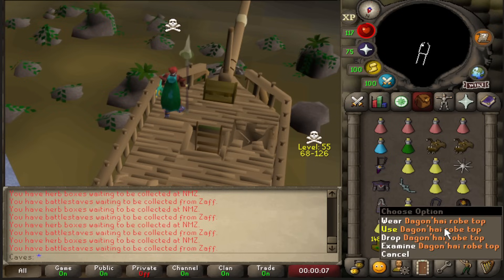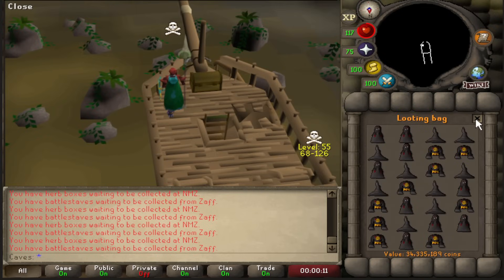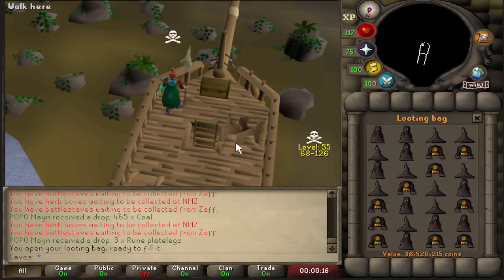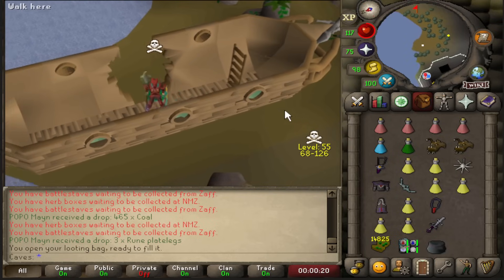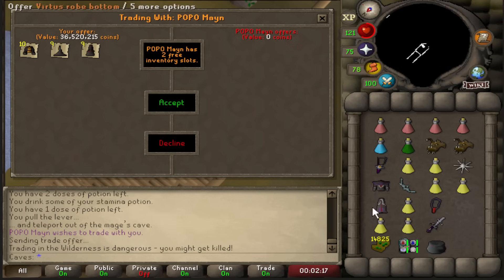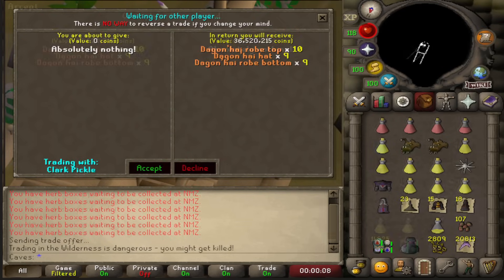I think I should have a full looting bag here — one more piece. And there we have it, a full looting bag. Of course the last piece was another top. We got 10 tops, 9 hats, and 9 bottoms. That was 36mil right there.